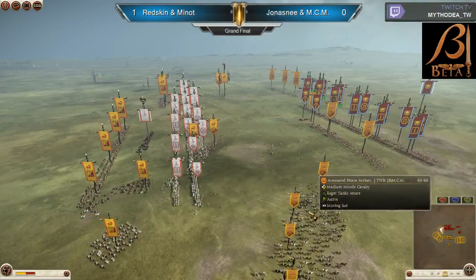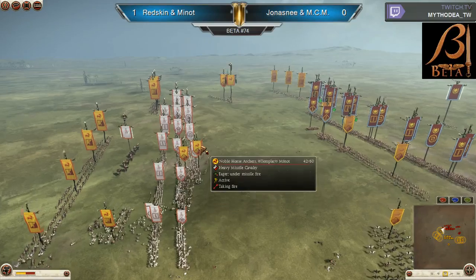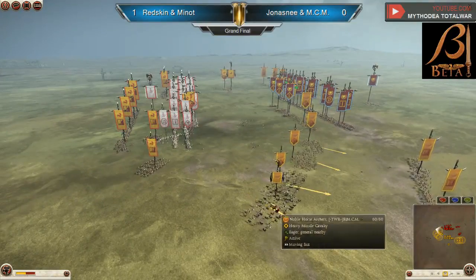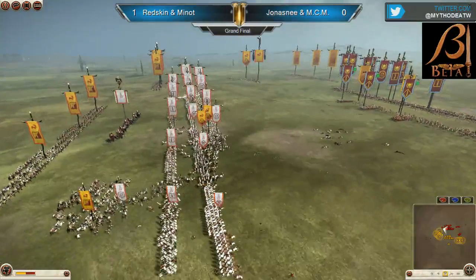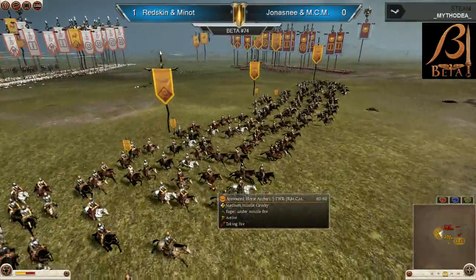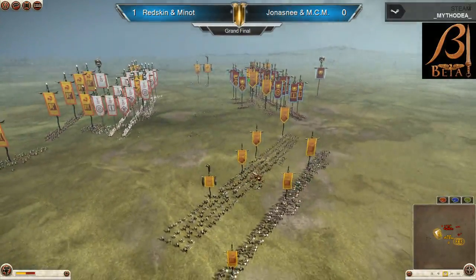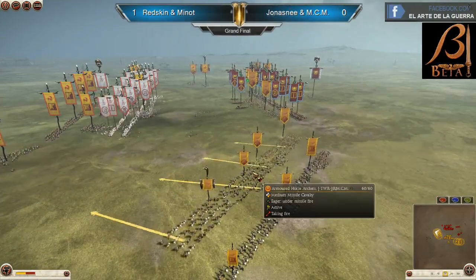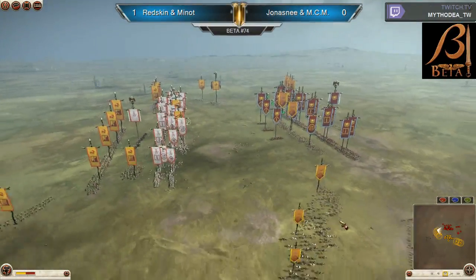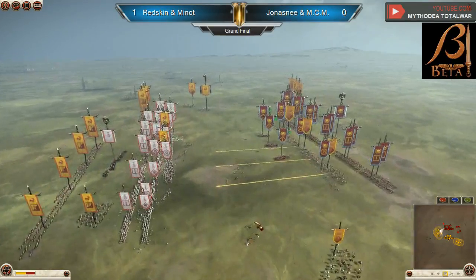The horse archers — MCM being more aggressive with them, forcing Minut to go back and withdraw to his line. Now he's definitely getting some good shots. He just has to retreat on time to make sure the Slingers don't get the best of his horse archers, because they'll go down pretty easily. The horse archers are very mobile, very good. But with the Cantabrian Circle gone from Rome Total War, they're very vulnerable to enemy missiles, so you do have to keep a very close eye on them.